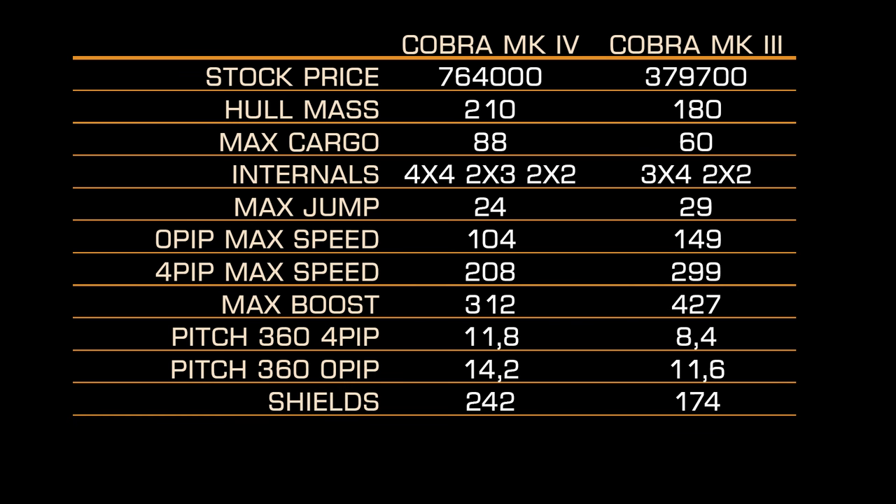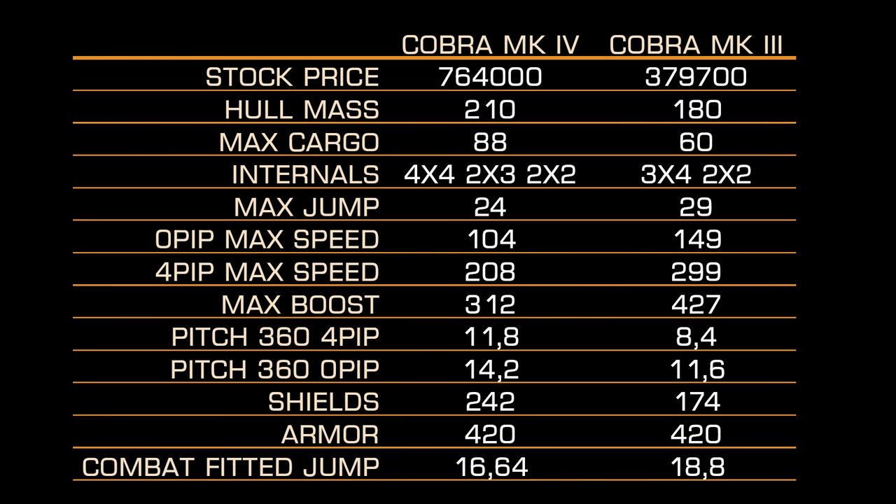Shields: 242 versus 174. Combat-fitted jump range: 16.6 versus 18.8 — not a big difference.